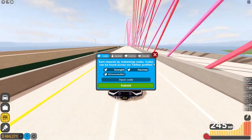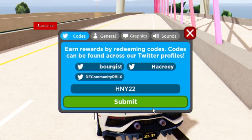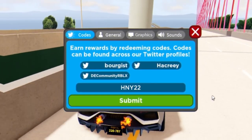The first code today is HNY22. Type that in and click submit — that one is going to go ahead and give you guys some cash.